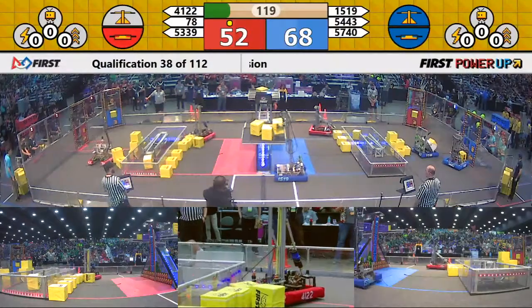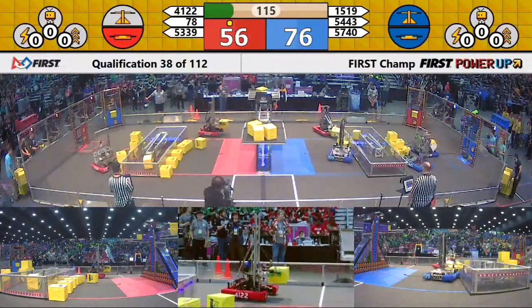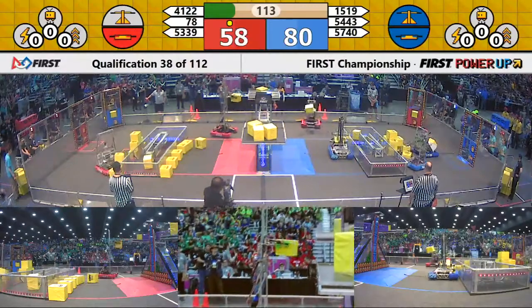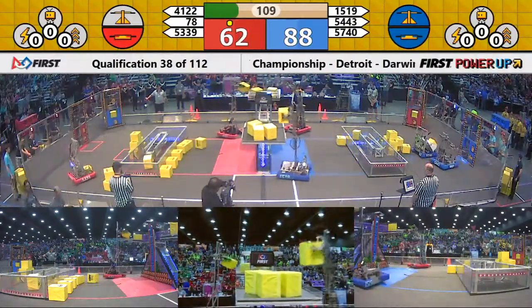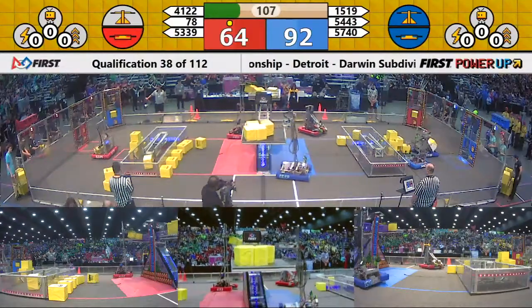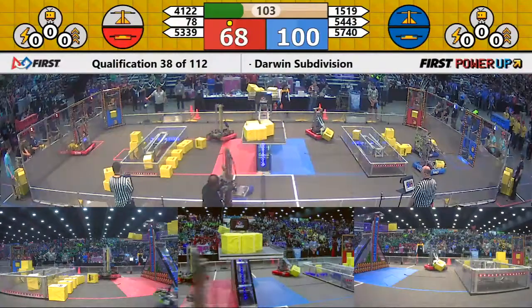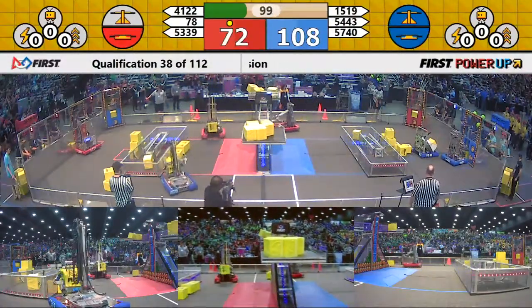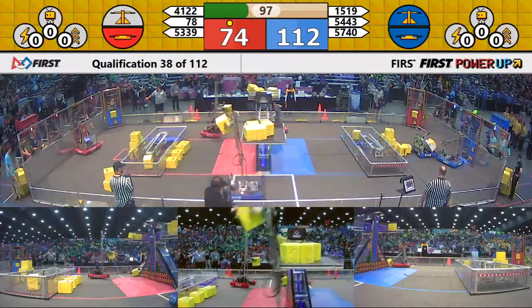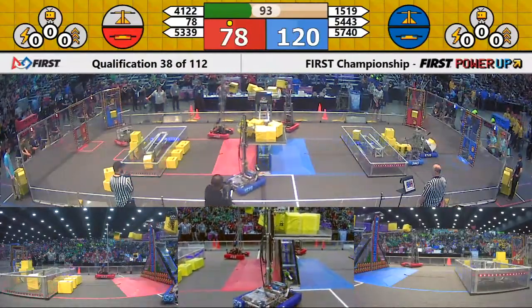We enter into teleoperator mode. Drivers have control of the robots. Five of the six robots moving — one of the blue robots seems to have lost their drive or their power. The Trojanators just sitting there over near the blue Alliance station, so virtually a three-on-two advantage for red.